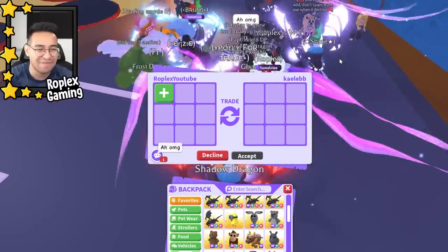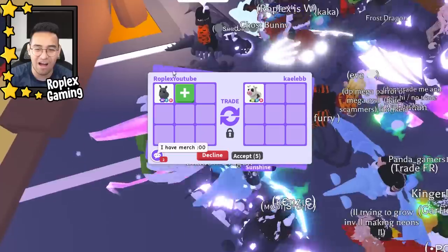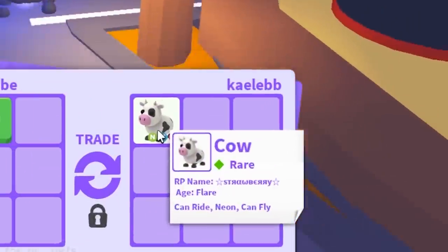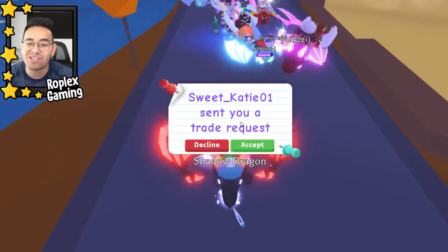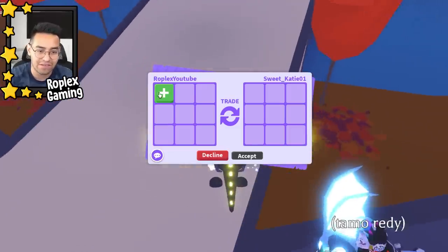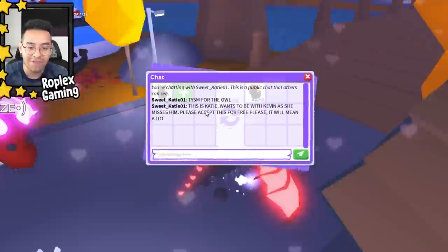Caleb is up next. Oh look, this guy's plugging his YouTube — 'drips underscore YT.' Oh, he's actually the guy we're trading. That's so funny — he's putting up a neon cow. We're gonna decline. If they say they have merch and I decline them, they are gonna get pats at the end of the video.